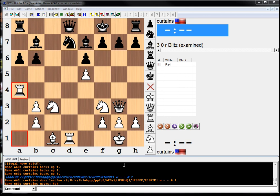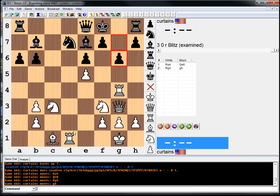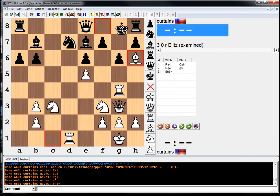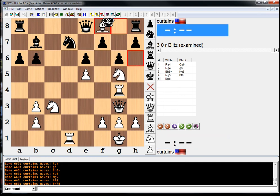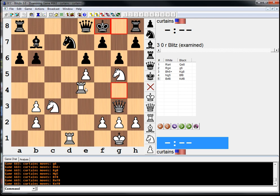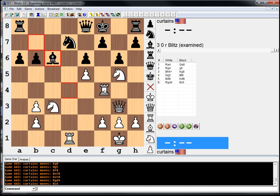It's stronger than I thought. The game went Qe8, rook g4, g6, bishop check, king g8, knight to g5, bishop f8, bishop takes, king takes, rook on g to d4 — attacking the knight, which can barely move — bishop c6, rook back to f4.